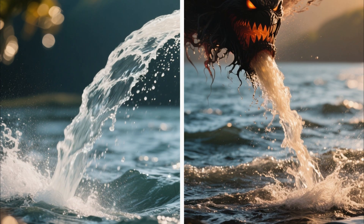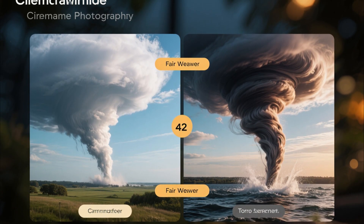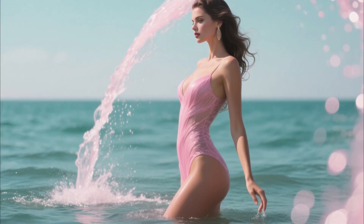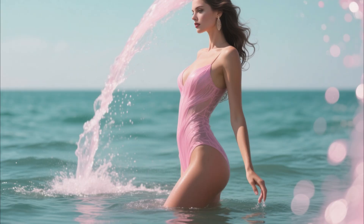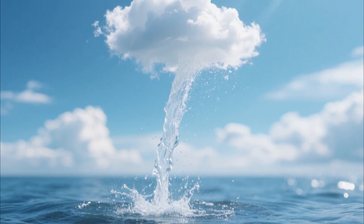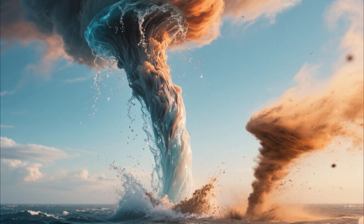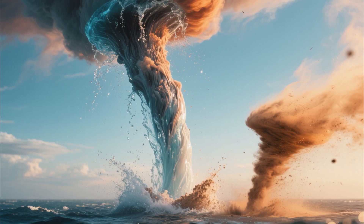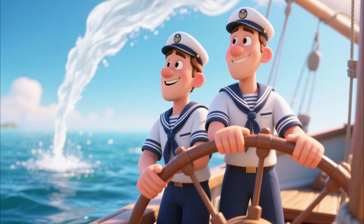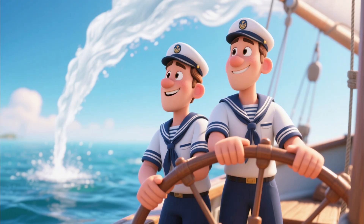Waterspouts — beauty and the beast. Here's where things split into two completely different animals sharing the same name. Fair-weather waterspouts are the Instagram models of the vortex world: gorgeous, delicate, spiraling down from fluffy clouds over calm tropical waters. These form through the same bottom-up process as dust devils, just over warm ocean instead of hot pavement. They're usually weak, short-lived, and mostly photogenic. Caribbean sailors see them regularly and just steer around them — no drama.